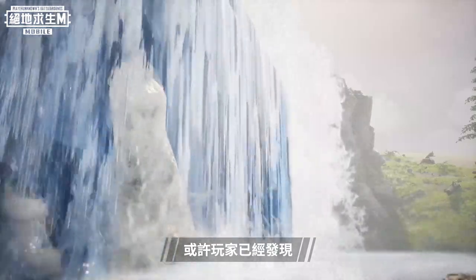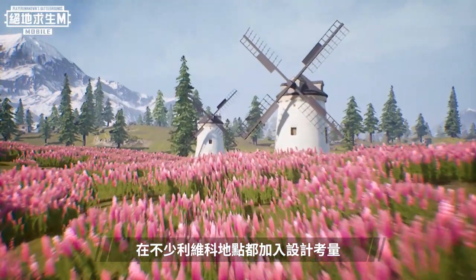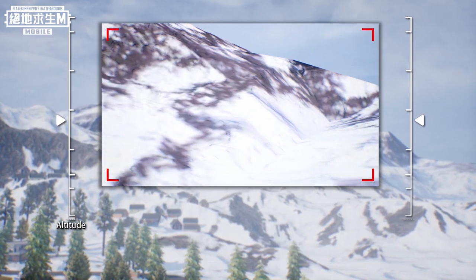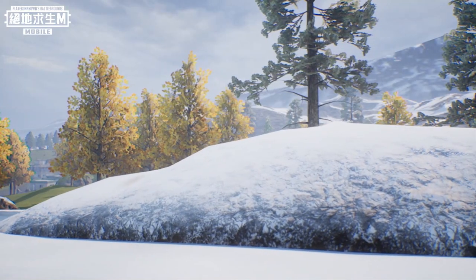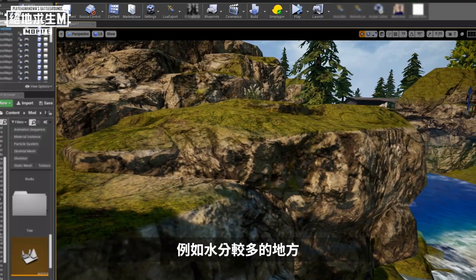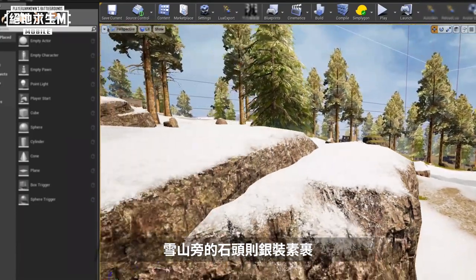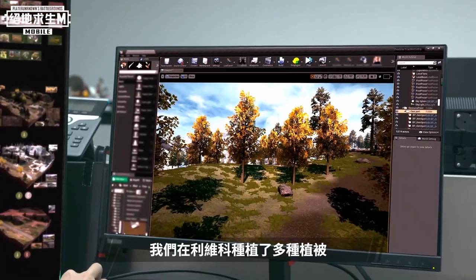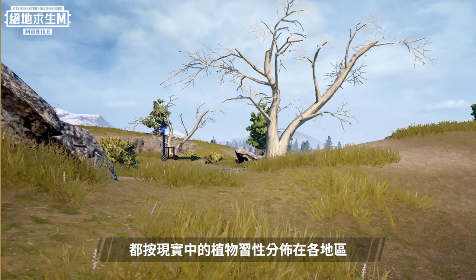Some players have discovered that when entering the waterfall, there will be a noticeable impact of water flow. We've considered and added similar real details in many places in Livik. Take the snowy mountain area, for example: from the top of the mountain to the bottom, the thickness of the snow, the distribution of vegetation, and the color of the grassland will change noticeably with elevation. We also made special details for the big stones — where there's a lot of water, the stones will grow moss accordingly, and the stones next to Snow Mountain are wrapped in silver. In accordance with the climatic characteristics of Northern Europe, we have planted conifers, trees, shrubs, tundra, and lichen, which are distributed in various regions according to their real-life habits.